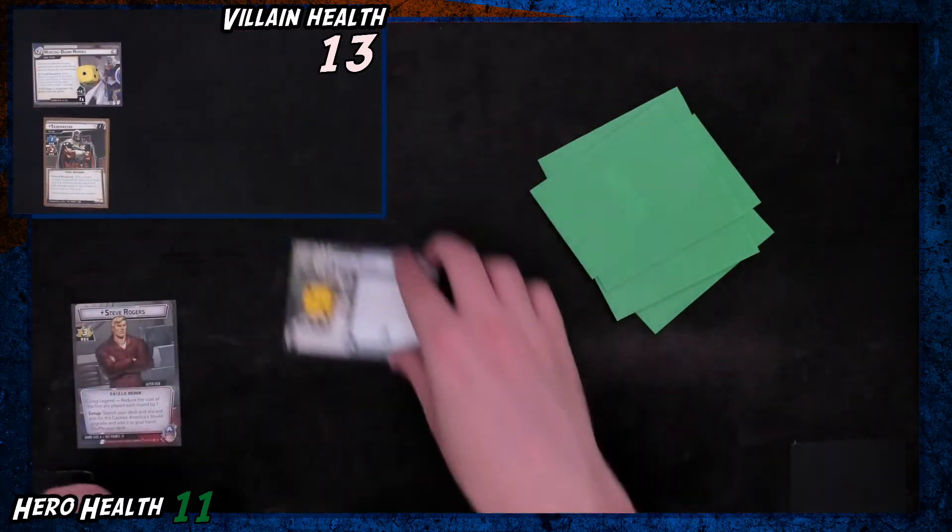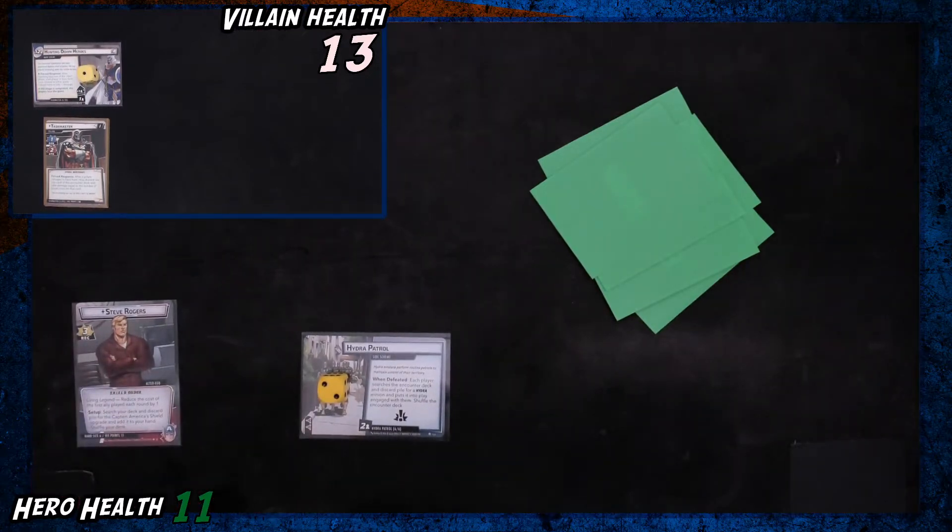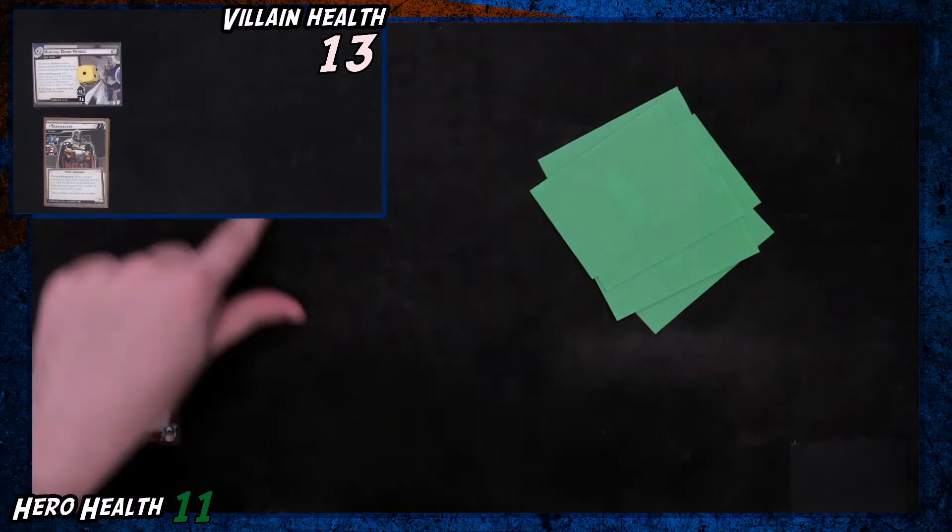We've also got a Hydra Patrol to start things off, which is: when defeated, each player searches the encounter deck and discard pile for a Hydra minion and puts it into play, engages with them, then shuffle the encounter deck.